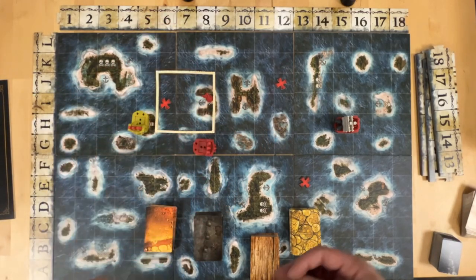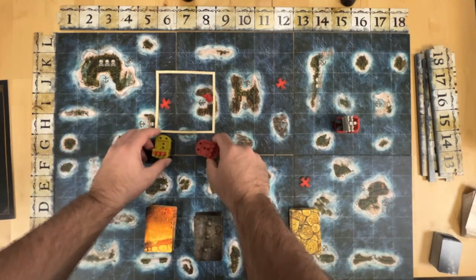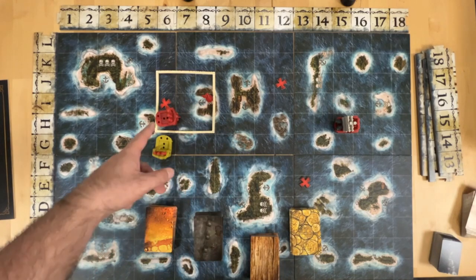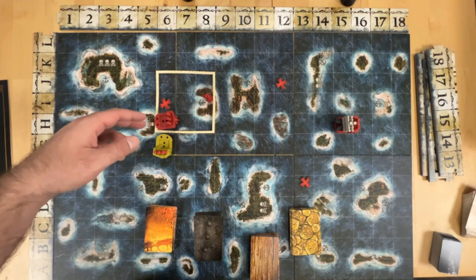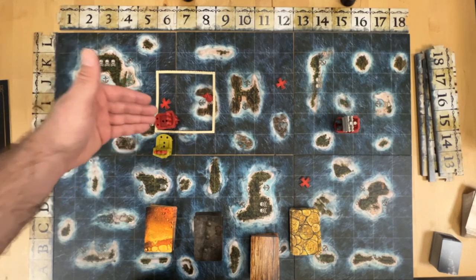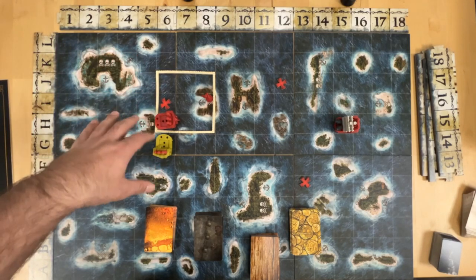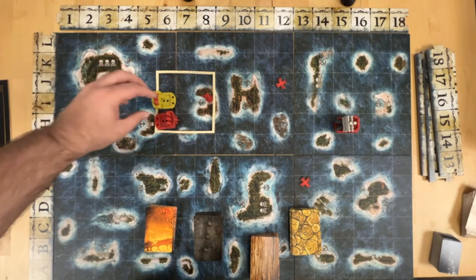It doesn't slow down any movement — it just prohibits people from going in and out. If you're next to an opponent's ship and the storm is not there, you can attack and/or trade with them. But if the storm is there, you can do neither as long as one player is outside and one inside. Now if they were both inside, you can attack and trade.